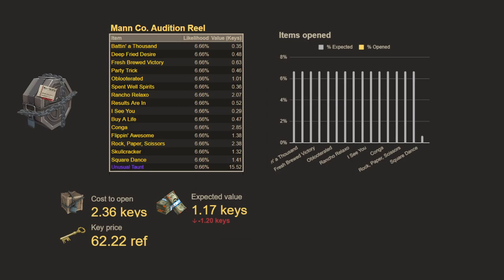I remember this coming out right around the time I stopped playing. The way you can get these taunts is through the Manco audition reel, or another reel I'll show you in a second. If we look at the standard audition reel, we're looking at an expected value of only 1.17 keys. It costs 1.36 keys to buy the reel and another one key to open the crate, so you're not going to get a lot of value out of it.